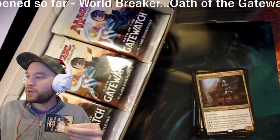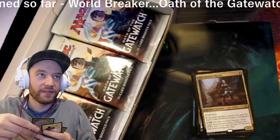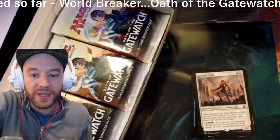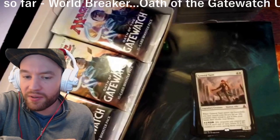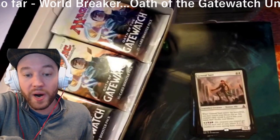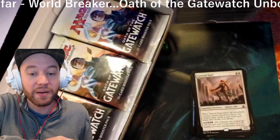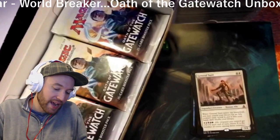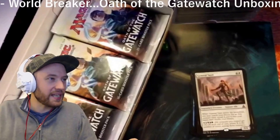Double rare! General Tazri — when General Tazri enters the battlefield, you may search your library for an ally creature card, reveal it, and put it into your hand, then shuffle your library. If you pay one of each color (white, blue, black, red, and green), ally creatures you control get +X/+X until end of turn where X is the number of colors among those creatures. He's a 3/4 for five. He's a creature, he's an ally — I don't know about mythic though.